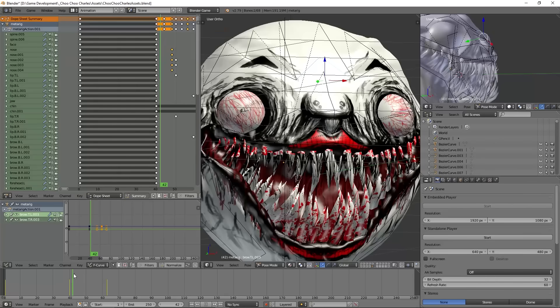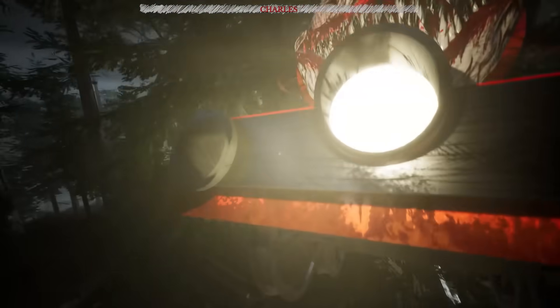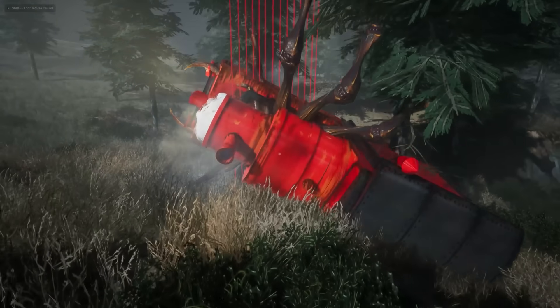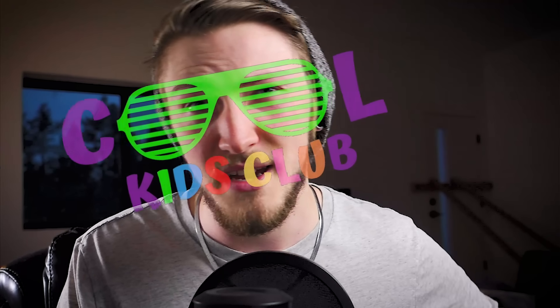I don't think you'd really want to watch that footage anyway, so instead I'll just show you this jumpscare I made. Now, after about two weeks since I first started working on the AI, I basically have the entire system done. Before I show you the brand new never-before-seen gameplay, I just want to remind you that you can wishlist Choo Choo Charles on Steam — it's currently the 59th most wishlisted game on all of Steam. Trying to get to number 50, so you should go do that and officially join the cool kids club.